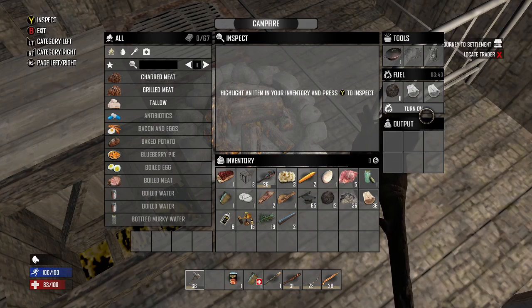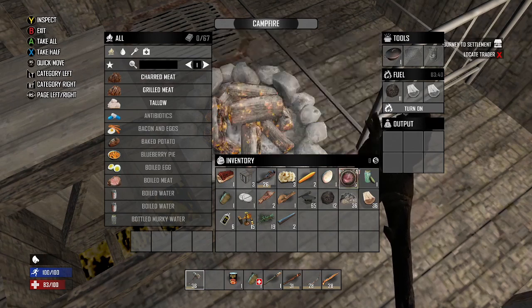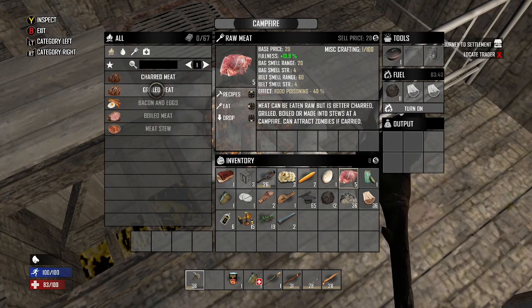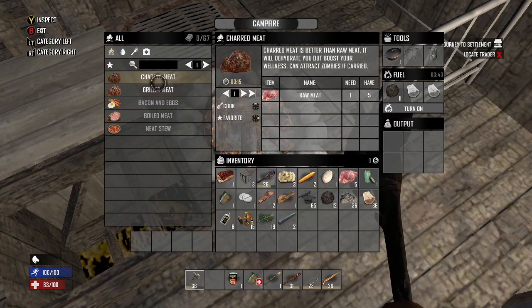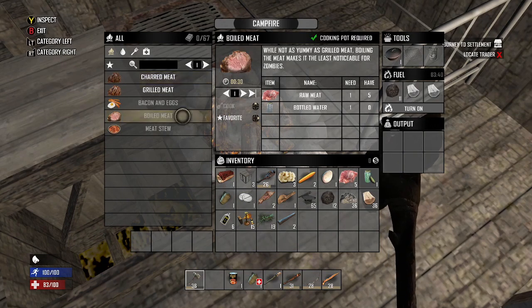Coal, I think, works a little better than wood, but I could be completely wrong about that. And then if you push Y, or just highlight raw meat and push up on recipes, it's going to show you what recipes you can do. I can already make charred meat and grilled. I can't make grilled meat because I don't have a cooking grill, but I can make charred meat. And if you happen to have some water, you can make boiled meat. That's a good one to make.